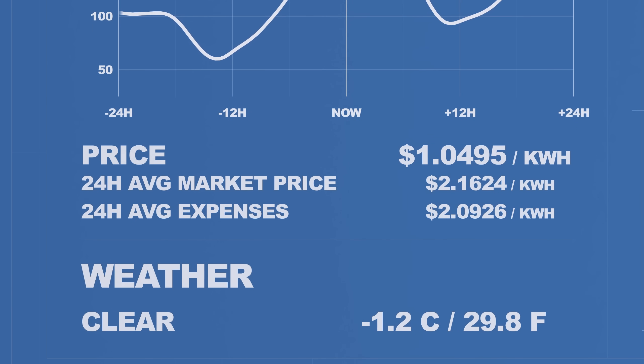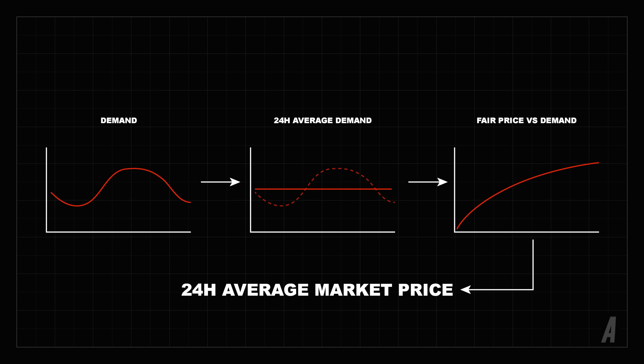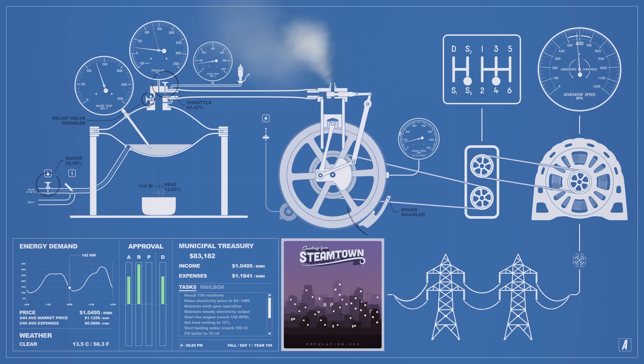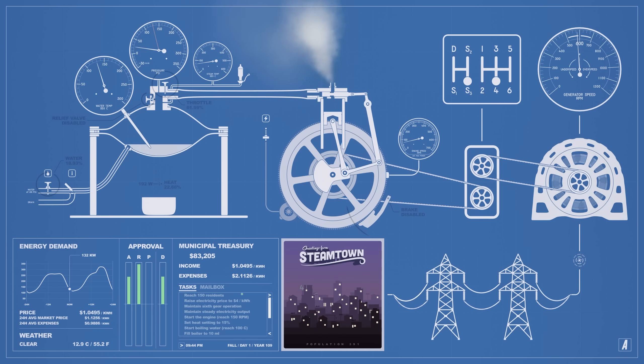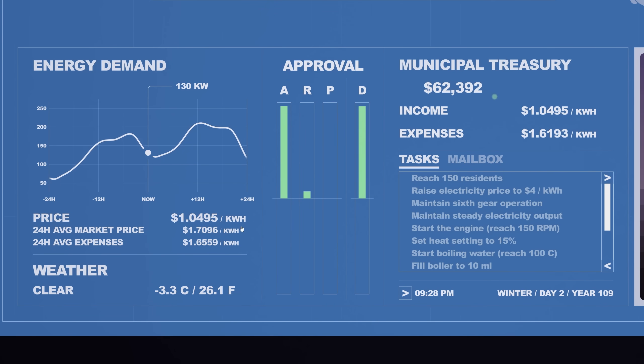While implementing this, I realized there was a serious flaw in the previous model: simply time-averaging the power demand and then feeding that into the market price model doesn't give the average market price over that period, which explains why the game was so easy before. I'll heart any comments on this video that give the correct mathematical explanation for why this is wrong and how to correct it. The NPCs will explain how the energy price mechanic works as part of the player's training, and to make it even more clear, the metrics are visualized with approval bars.